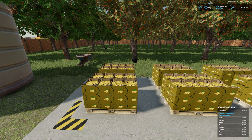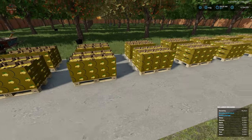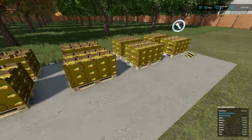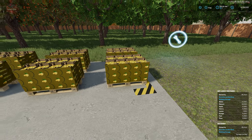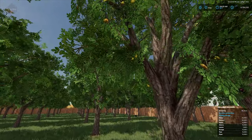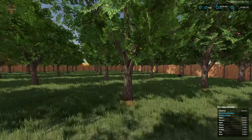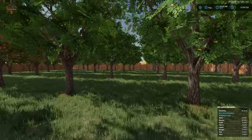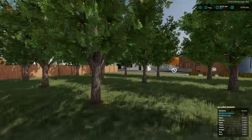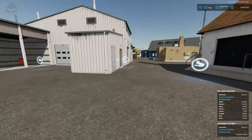The large orchard stores apple, cherry, lemon, orange, pear, and plum. You can see fruit appearing on the trees, with up to 16 pallets spawning at a time. It's a nice little orchard. That's the large orchard, and here nearby is the industrial bakery factory.